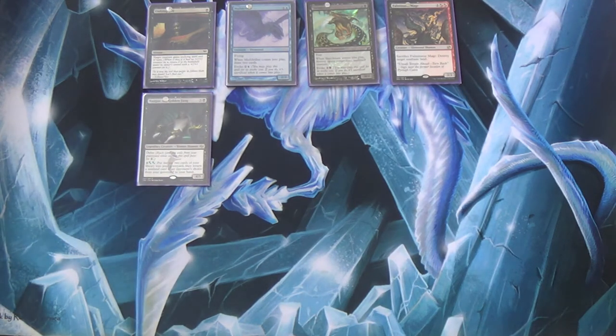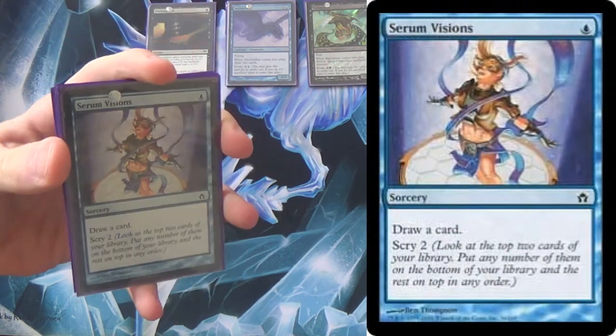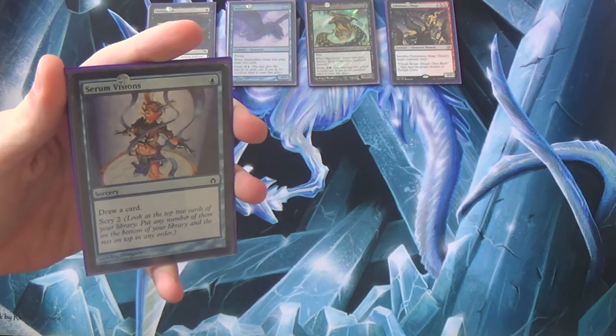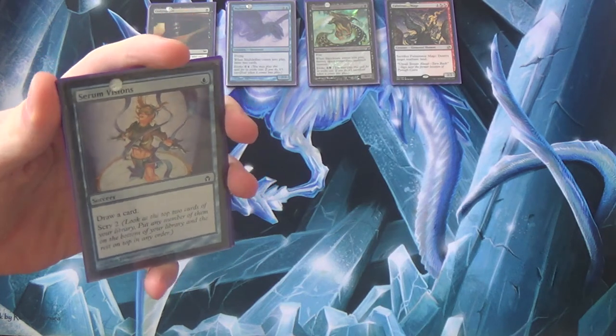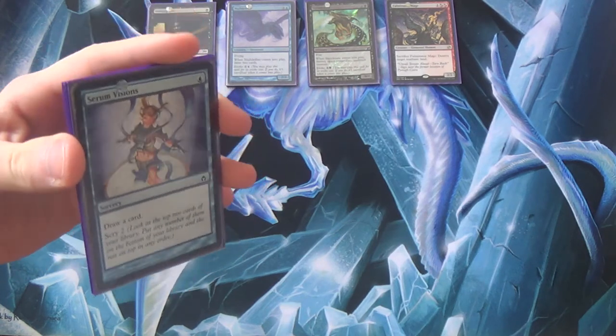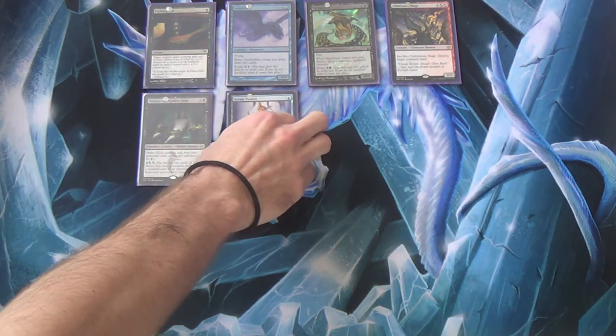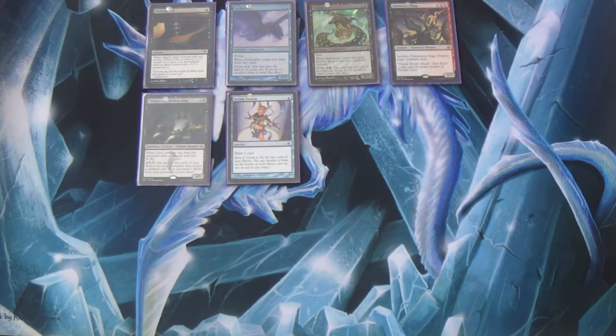Next, Serum Visions. You aren't really doing too much on turn one, and you're a deck that doesn't have too many win conditions, so you need to find them. Serum Visions is an easy card to play towards that — it solves both issues: you have a turn-one play and you get a bit more consistency.